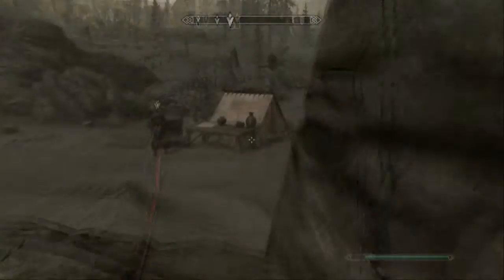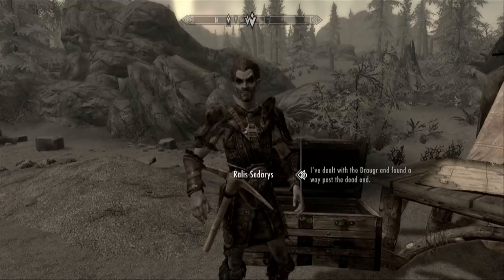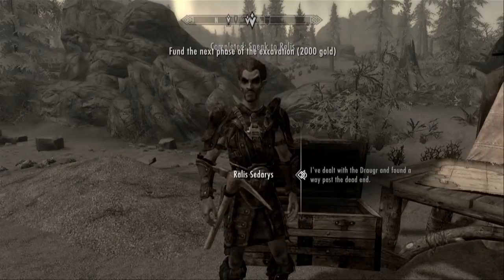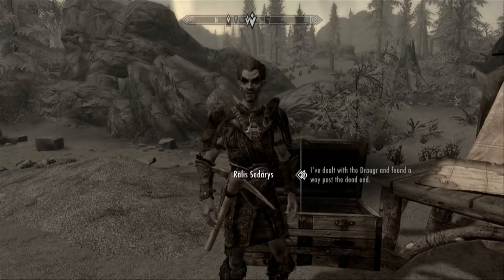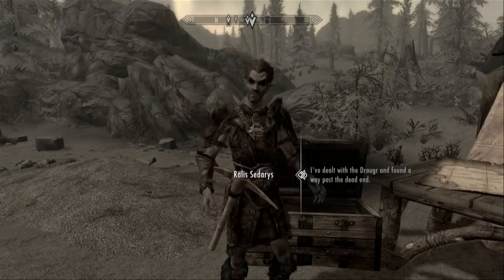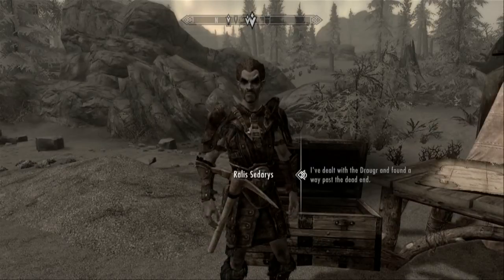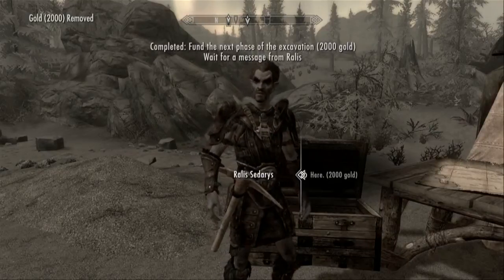When you leave, go talk to Rallis again. He asks if you're interested in investing again - I obviously told him yes. Only this time it's gonna cost two thousand gold, because it's gonna be hard to convince people to come work for us now that our first batch of employees have been brutally slaughtered by Draugr. I said yes, gave him the two thousand gold, and basically what it does is it starts Unearthed Phase Two. I can't wait to see what happens with that.